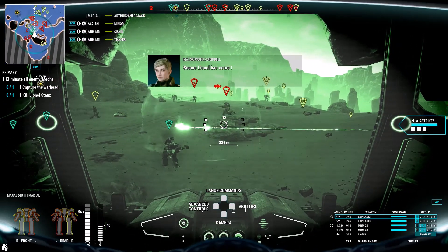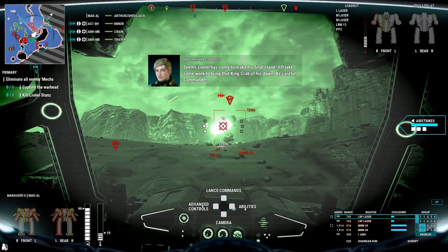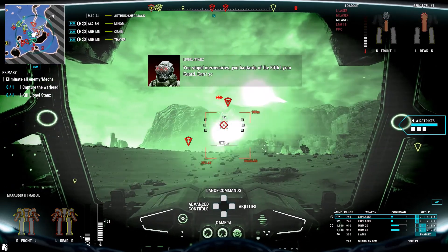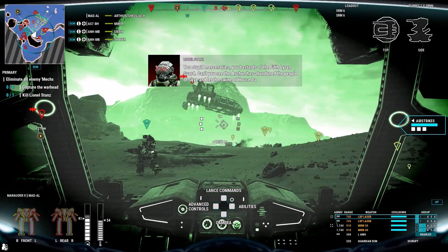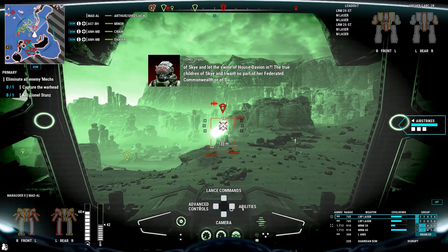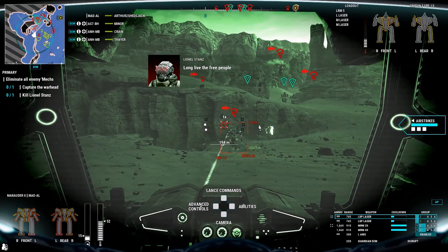Seems Lionel has come to make his final stand. It'll take some work to bring that King Crab down. Be careful, commander. 'You stupid mercenaries! You bastards of the pit-firing guard! Can't you see? The Archon has abandoned the people of Skye. Then let the swine of Hostalian hang. The true children of Skye want no part of her Federated Commonwealth. Hostalian interlopers telling us what to do!' Target work wide — long live the free people of Skye!